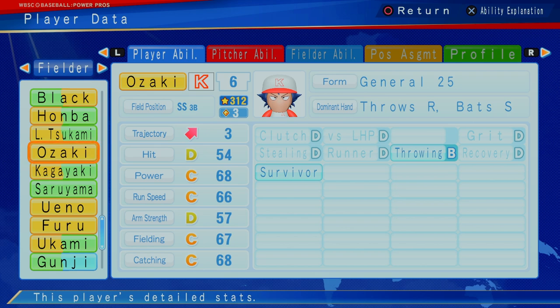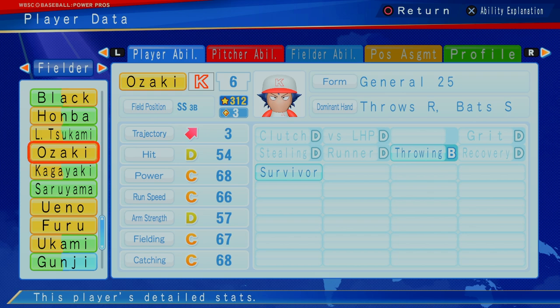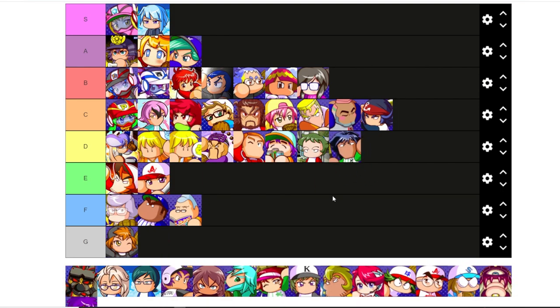Oh Saki — shortstop, three cap, three trajectory. Also can play third. If you're looking for probably a good, reliable, all-around shortstop, this might be it. I actually think Tanakiyama is probably the best value shortstop you can get. So I wouldn't recommend Ozaki over that. Not as Yoi, not Yakuman Five. I'm going to put Ozaki as a D character.